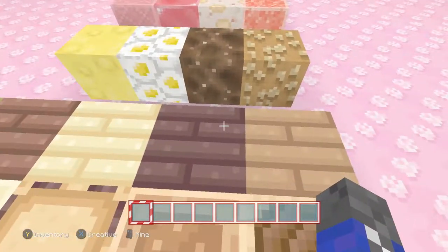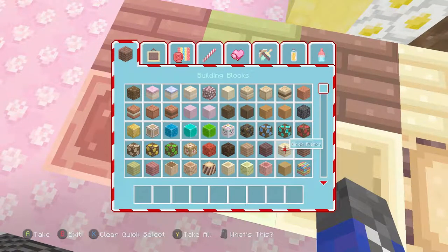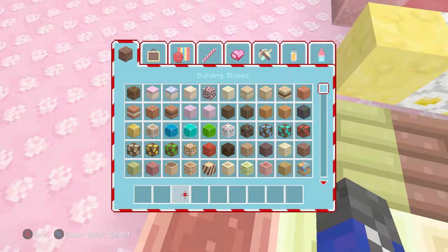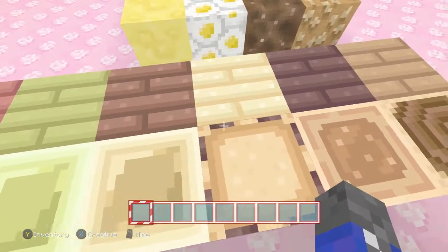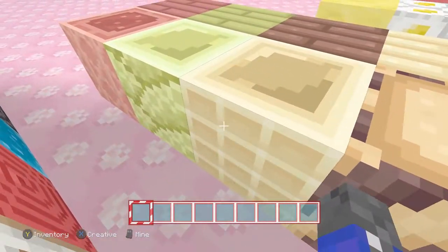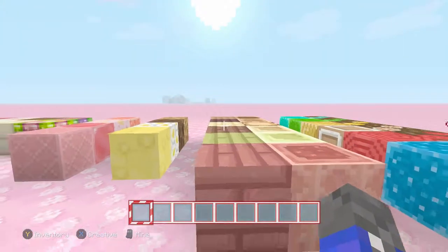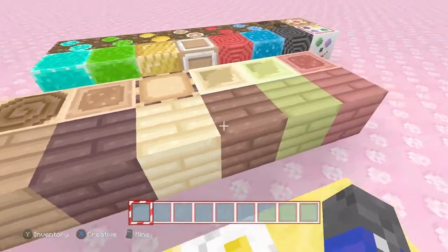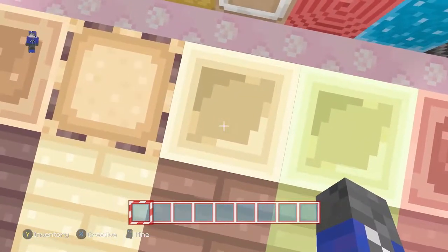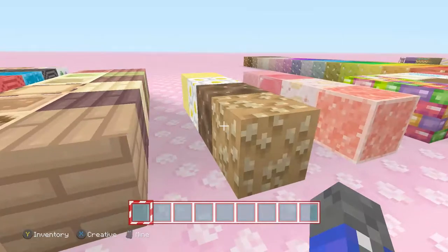Now onto the woods — they pretty much look the same with a little bit of different color variations. Spruce isn't that dark obviously, acacia is not usually yellow, it's usually like an orange kind — this seems to be a little pinkish red. Dark oak is usually really really dark brown. Everything has been pretty much gingerbreadified. This one actually looks like custard — a tree full of custard. That looks amazing.